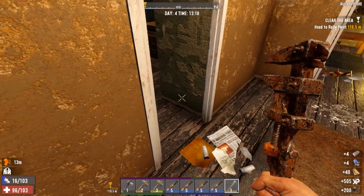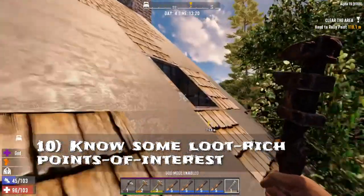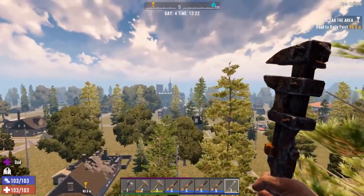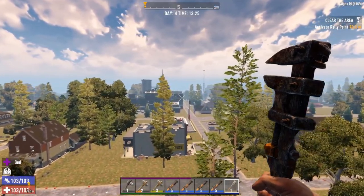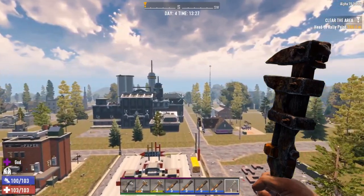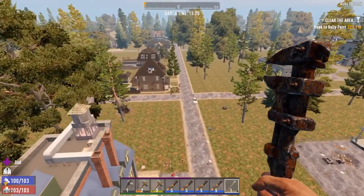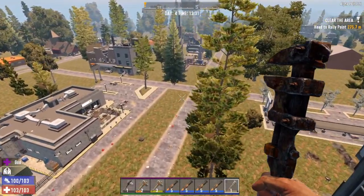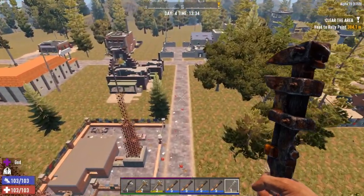The next tip is to know your POIs. When you spawn into the world, if you're in a major city you'll have different types of stores — like Shotgun Messiah, Shamway Foods, Crackle Books, and Pop and Pills. Pop and Pills is great early game because it will give you beakers, which are tough to come by. You use those beakers in your campfire or your chem station — you'll need one to build a chemistry station. Definitely hold on to beakers and don't scrap them.